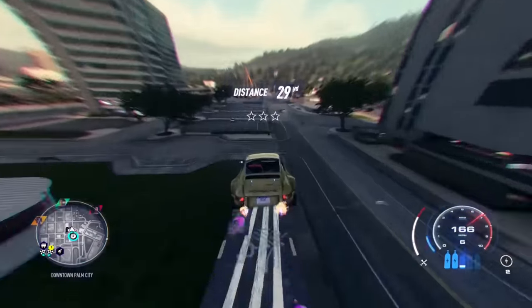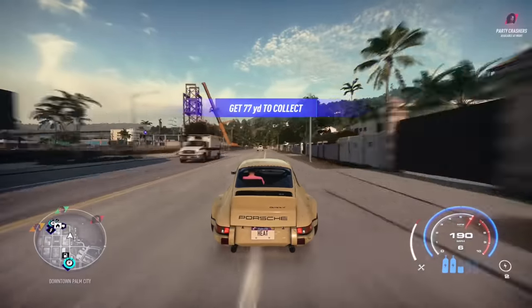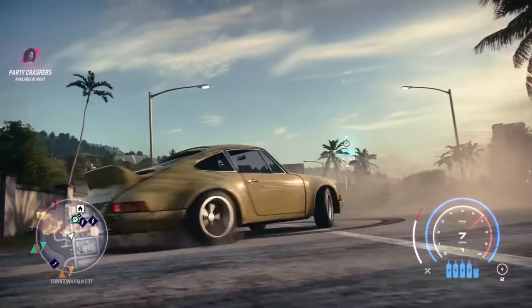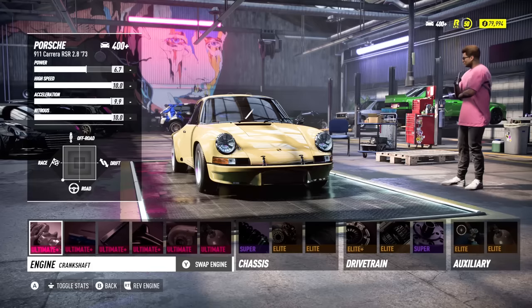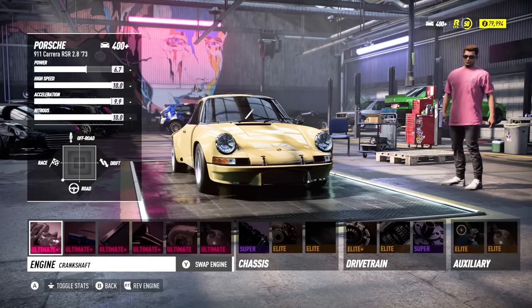Since this video is all about the boost, I kept all of the other performance upgrades the same for all the tests. Here's the setup: a '73 Porsche 911 Carrera RSR with a 935 horsepower 3.6 liter V6 engine swap, ultimate plus crankshaft, ECU, cooling, and exhaust. I used the 5 by 3 pound Nos tank, super track suspension, elite brakes, elite track tires, elite plus clutch, elite gearbox, and super track differential.